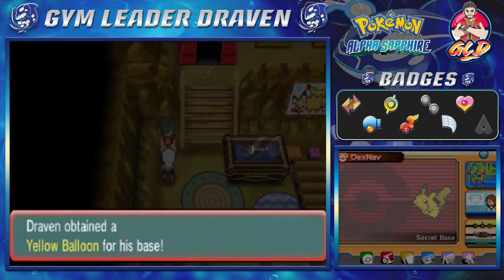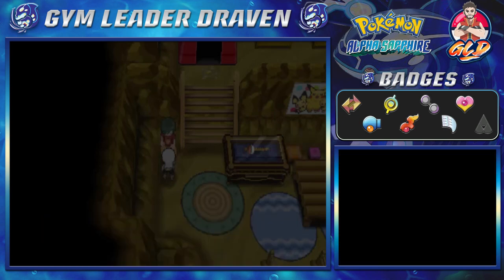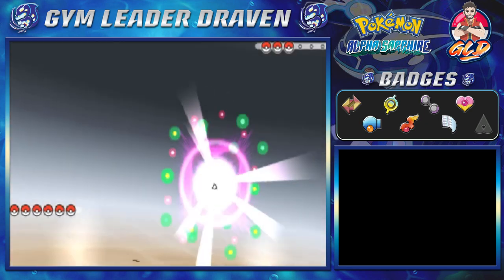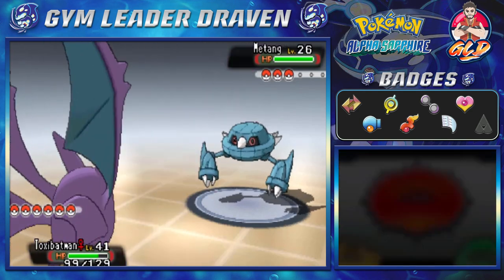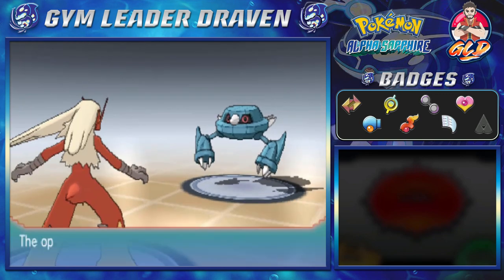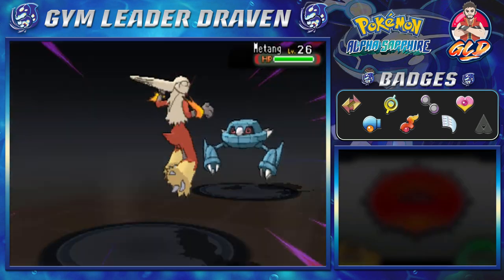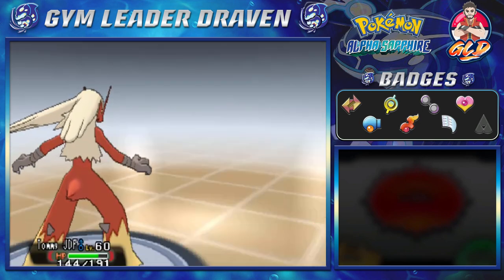Let's go right ahead and take on this guy — he's going to be giving us a yellow balloon, and he does want to do single battles. Since we've defeated seven badges, most of these trainers are going to be at level 45. This guy has a Matang — level 26. A psychic attack is coming and it's super effective, but since we are more powerful, it's not going to be an issue. Blaze Kick for the win — and there we go. TommyJDF kicking some butt, taking some names.